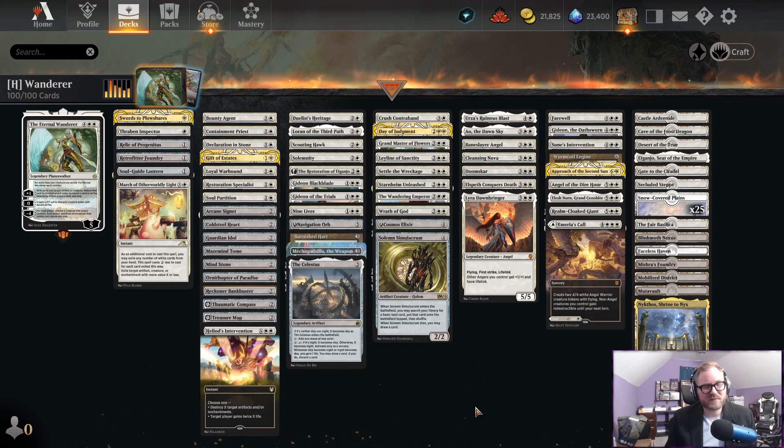Other than that, you can ramp hard even in mono white — that's what I would want to do, just keep ramping hard with the Eternal Wanderer, maybe a little bit more card advantage. But there's not a whole lot left in white to be had. If you have any ideas I didn't mention, please let me know in the comments — I'd love to hear them.